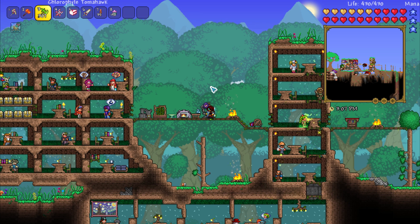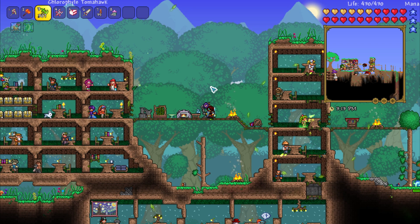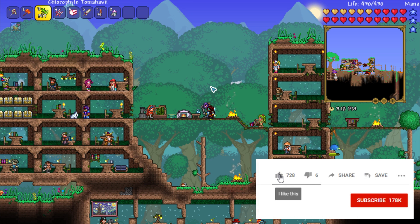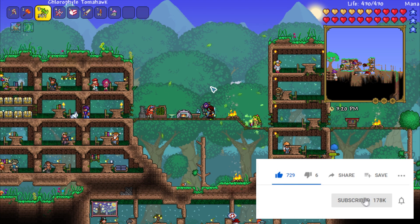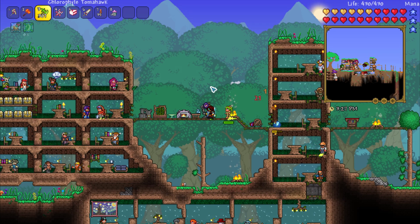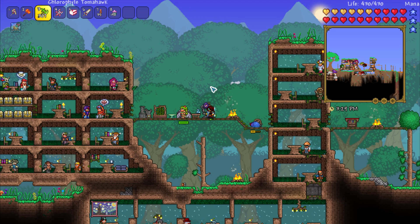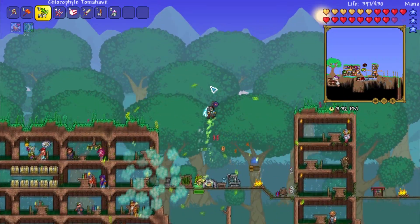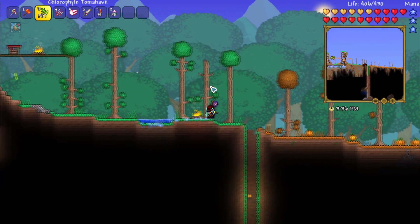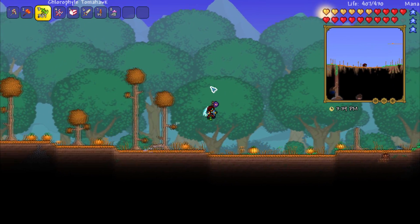In the last video we managed to take down Plantera, and as many of you know if you've watched me before, I will go from Plantera to Gollum instantly without a second thought because I always find Gollum to be a pretty easy boss fight. You've probably all heard me say that a million times, but I'm really glad I took a pause. I didn't go for Gollum in the last video - I said I'm going to do some research, and I'm really glad I did because it's actually opened up a whole bunch of new weapons, a new set of armor, and I'm glad I didn't miss any of that content.